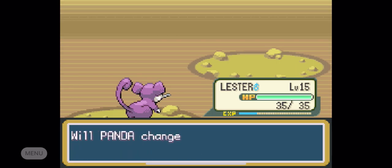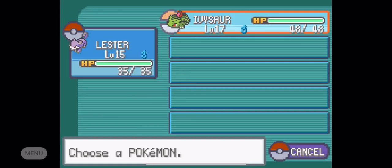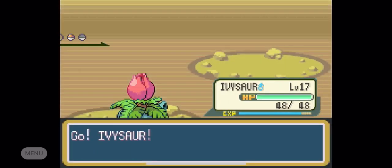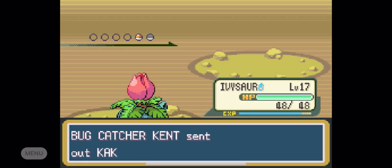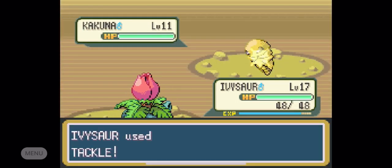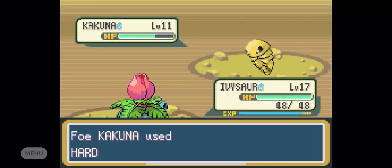Kenny's going to switch over to his Kakuna, so I'm going to switch over to my Ivysaur. We're just going to mess with him because he's about to level up to level 18. Let's tackle him — that shouldn't really kill him, it should only do a little bit. Then let's tackle him again; he's going to Harden the whole time, so this is going to be pretty sweet.